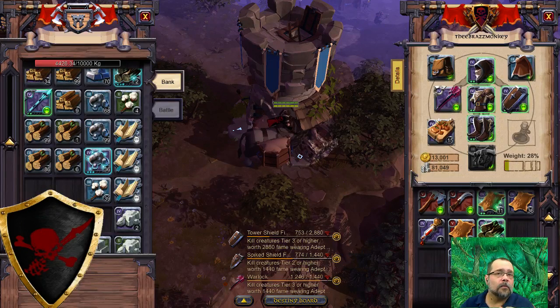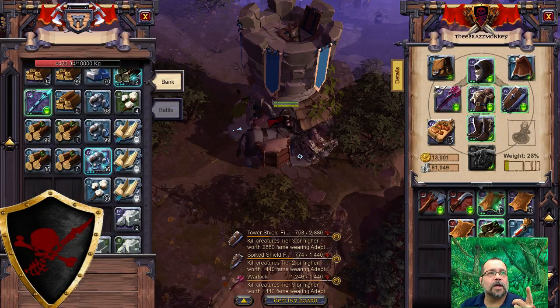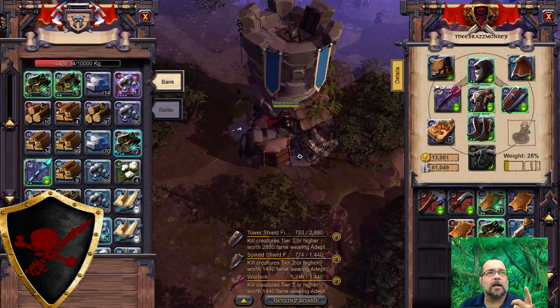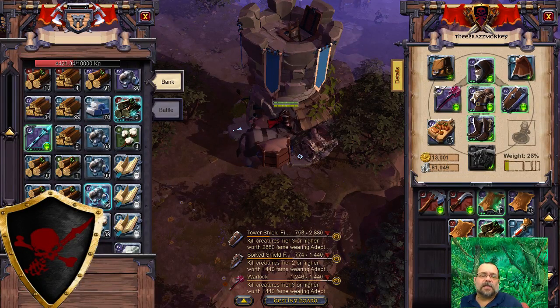You're gonna have to create a saddler building, then you take the horse and some refined leather — depending on what level, tier 3, T4, or T5 — and you actually craft them into your rideable horse. Most prices a week or so ago were about twenty or thirty thousand silver to buy a horse and an ox, but they've since balanced out because a lot of people started making their own, so now you can probably get them for around six to twelve thousand.